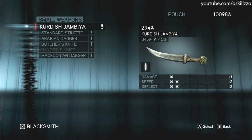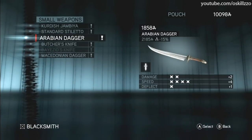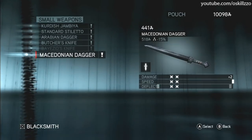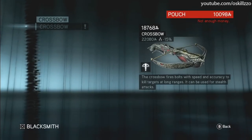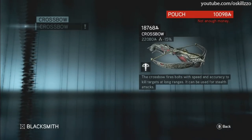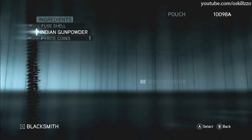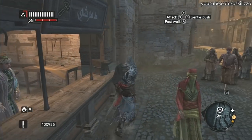Small weapons. Now we got crossbows, or just a crossbow rather. Obviously, ammunition. And ingredients. Alright, moving on.